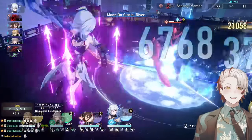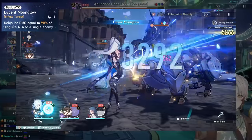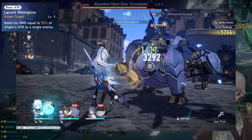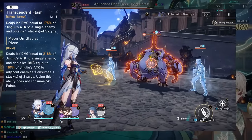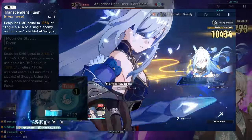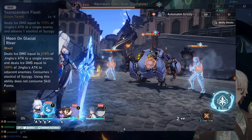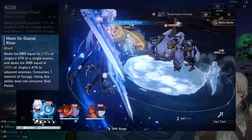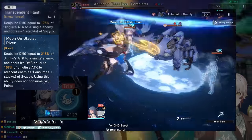For the 5 core basic parts of her kit: Basic Attack is never intentionally used — only a last resort if you're out of her state and have no skill points. For her Skill in normal form, she deals single target damage and gains 1 stack of Syzygy. She needs 2 stacks to transform. In her special state, it deals pseudo AoE damage targeting 1 main target and 2 adjacent targets, and you lose 1 stack.